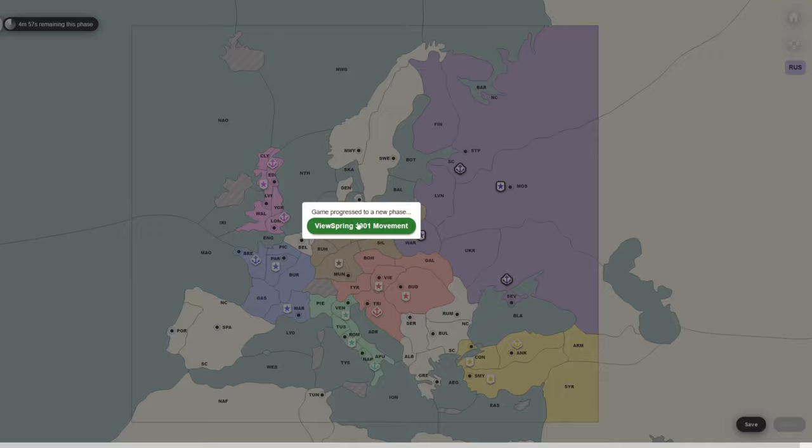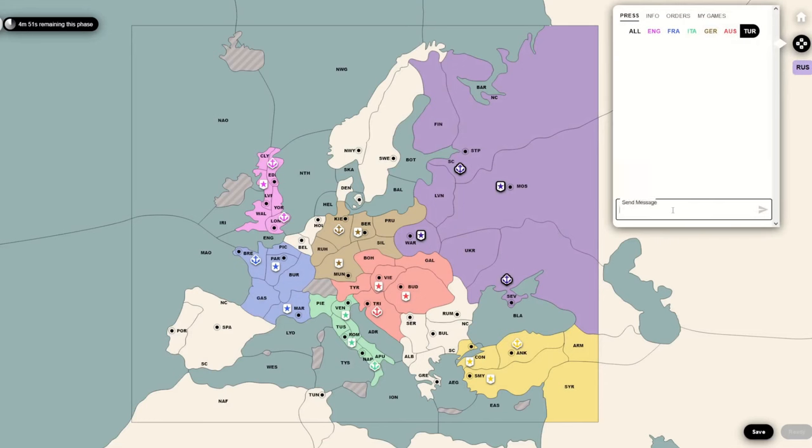Speed press is Diplomacy's answer to something like bullet chess. You get five minutes in the phase to do everything you need to do. That includes negotiating with every power, entering your orders, thinking through all your orders, and making agreements. Five minutes sounds like a long time - it's really not, trust me.